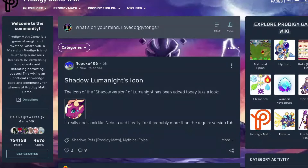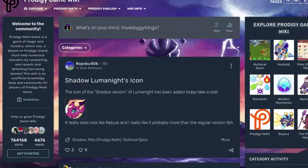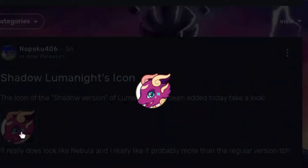First we are going to be looking at the purple version of Luminite, which is right here. The icon has finally been shown. We've had the hero pose for a week or two, but we finally got the icon. Here is the hero pose if you haven't seen. On this one we can see that this blue star right here is a little more blue than the other one. It looks like it's definitely going to be very cool.